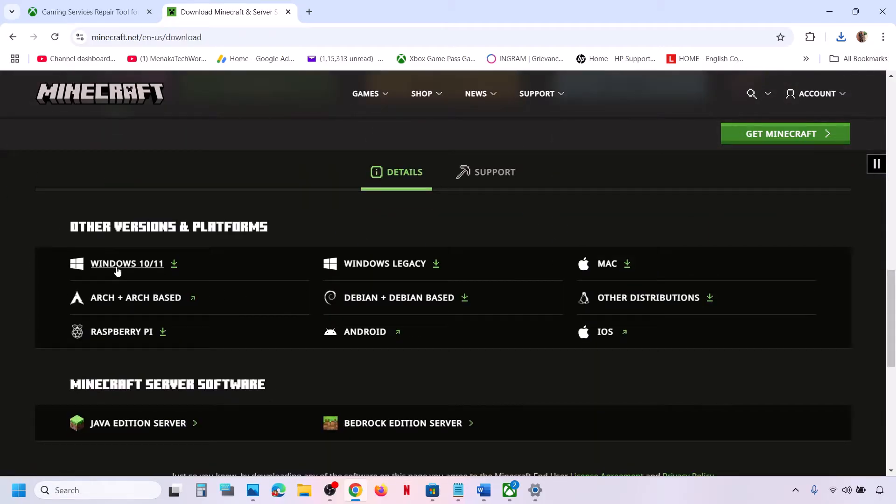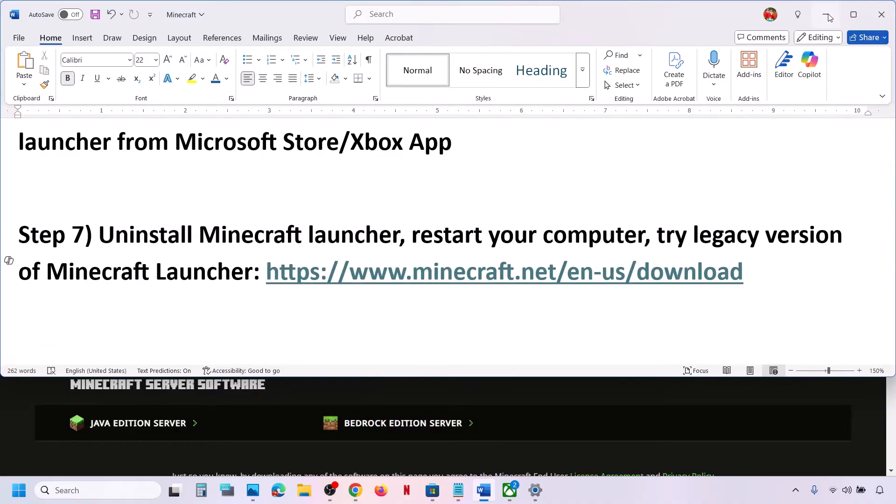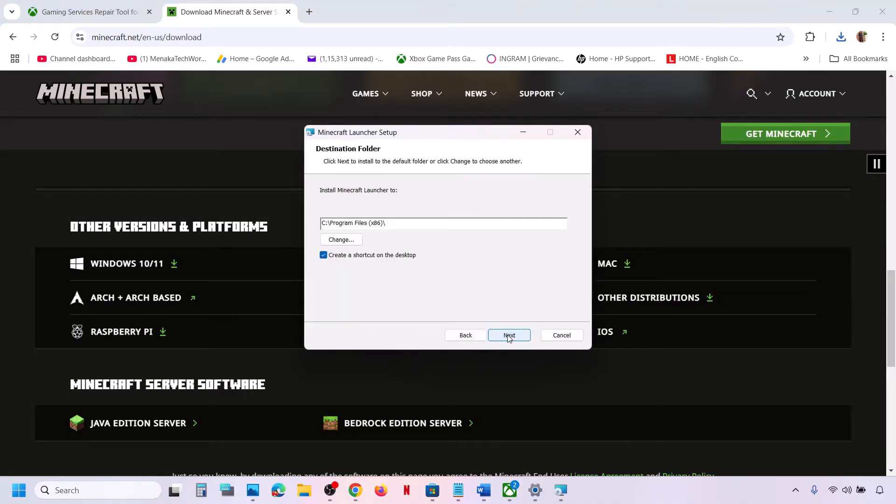First try the Windows 10 or Windows 11 version from the website — run the exe file and install it. If that does not work, uninstall Minecraft Launcher again, restart, go to the website, and install the Windows legacy version by clicking on it, running the exe file, and checking.